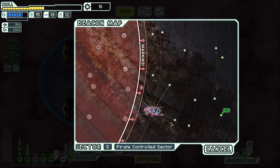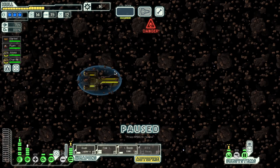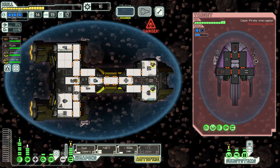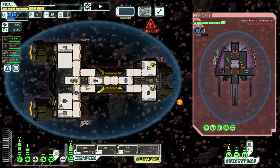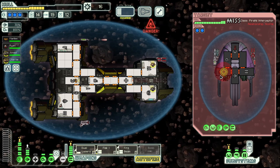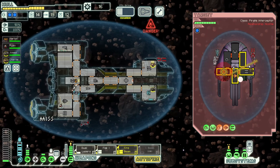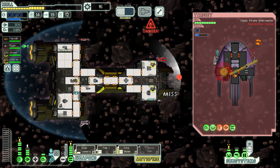Another asteroid field — this is not a rock sector, why have there been so many? Whatever. The weapons on this ship are kind of rough and for once they're not a drone either, so we can actually use the fire beam. We'll do something like that. Cloak please — 90% dodge is still not great but it's good. I was going to say good enough but apparently it wasn't. Get the fire beam here.